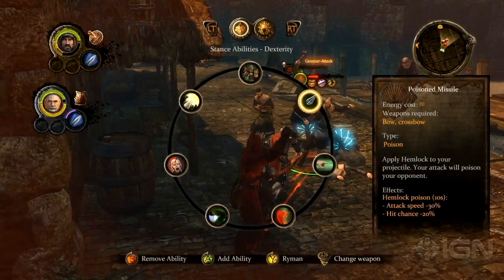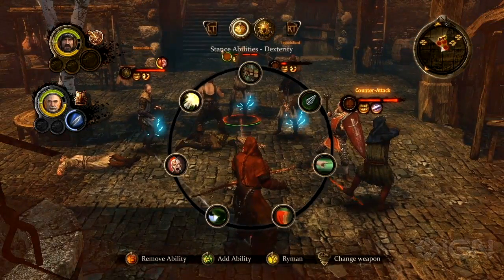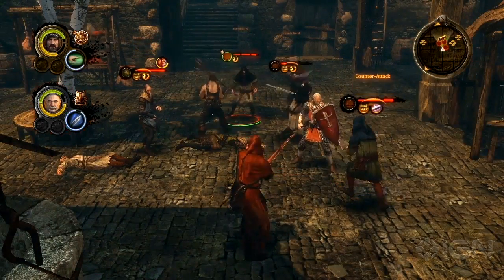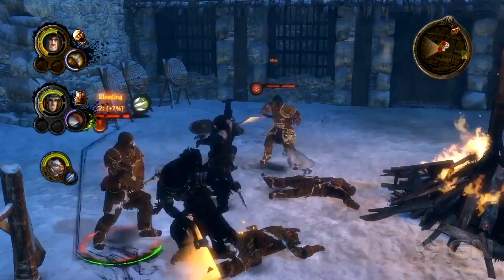When facing multiple enemies, Alistair will typically prefer to not stand and fight. To this point, Alistair will have many more options that involve engaging enemies at range, while Moors will usually need to take the fight right to the enemy.